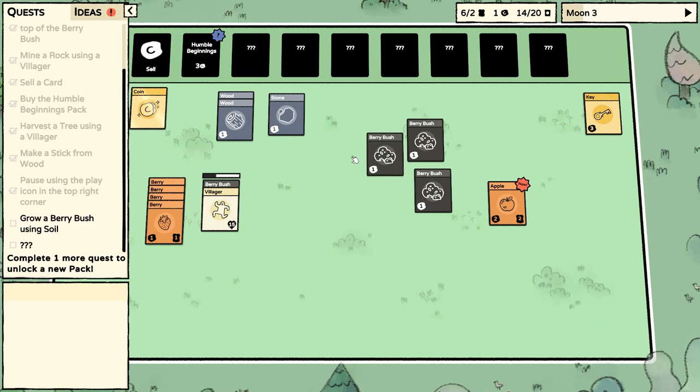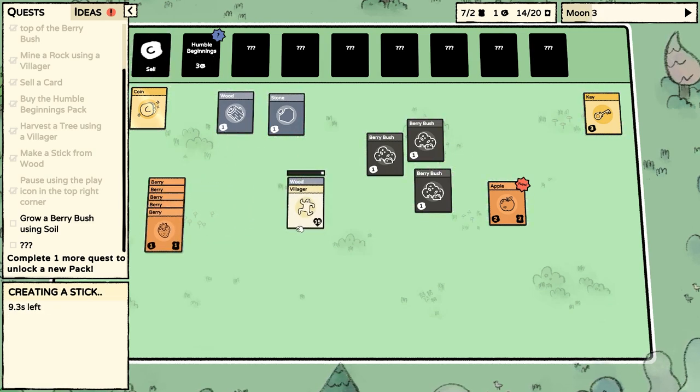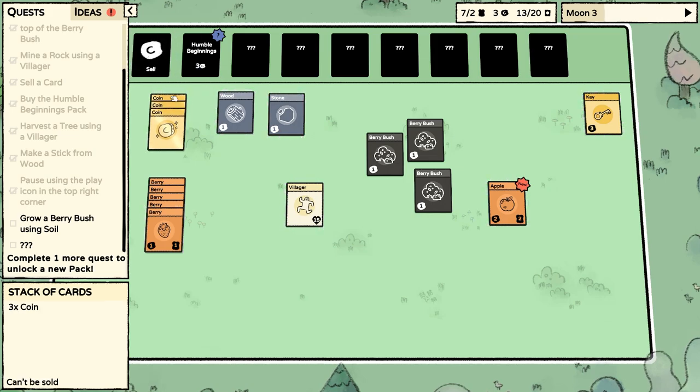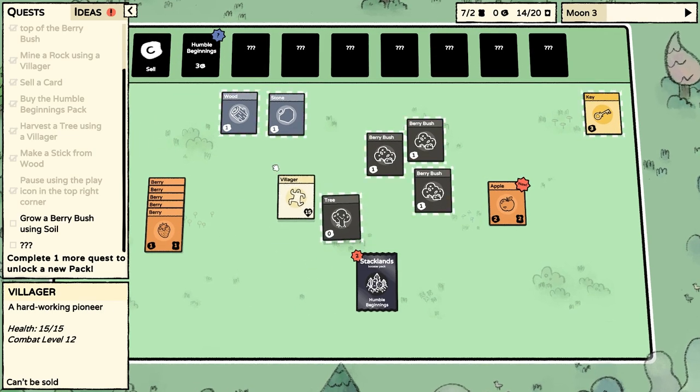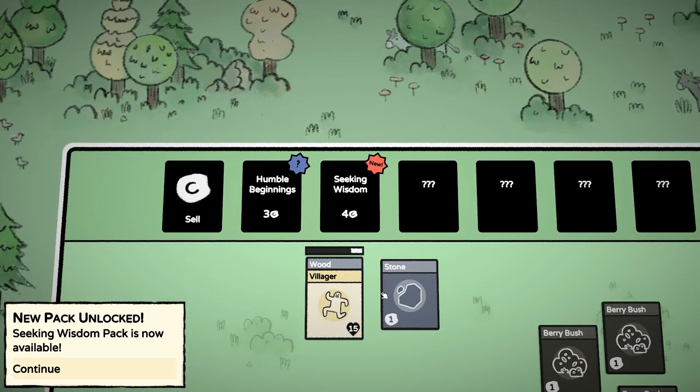We just have to keep getting packs. We turned the wood into a stick — I think a stick was worth two, so that would be much better than just selling the wood by itself. Definitely got enough food. Still got three berry bushes hanging out. So that stick's worth two, let's get another pack. Another tree, another tree, and another villager!